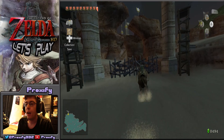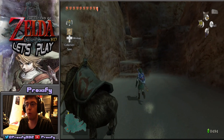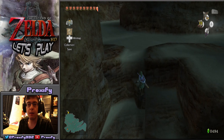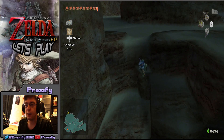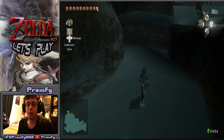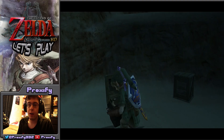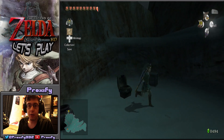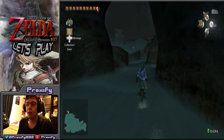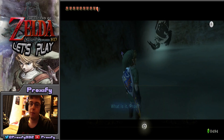Now we're back over in the Gerudo Desert area, and before reaching the Arbiter Grounds we have the King Bulblin Hideout showing up here. This is where you're going to have to do quite a bit of Metal Gear Solid-style stealth with Link, and you're going to have to use a majority of your time with the bow and arrows. There are also some poes that can search around, so just be on the lookout — there's actually one right around this facility.